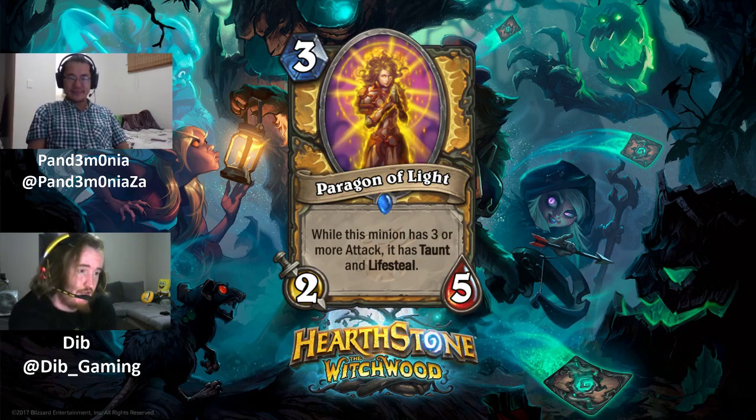Next is Paragon of Light, a 3 mana 2/5 rare minion. While this minion has 3 or more attack, it has Taunt and Lifesteal. You need to find a way to buff its attack to activate the ability.